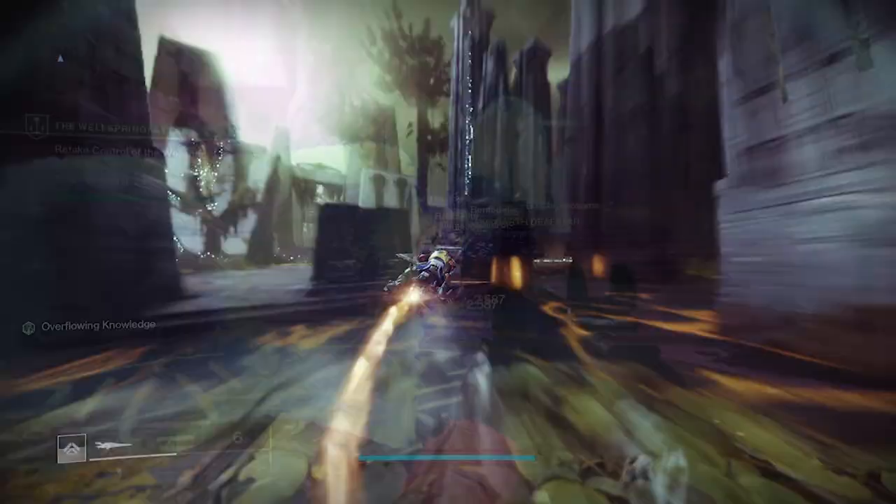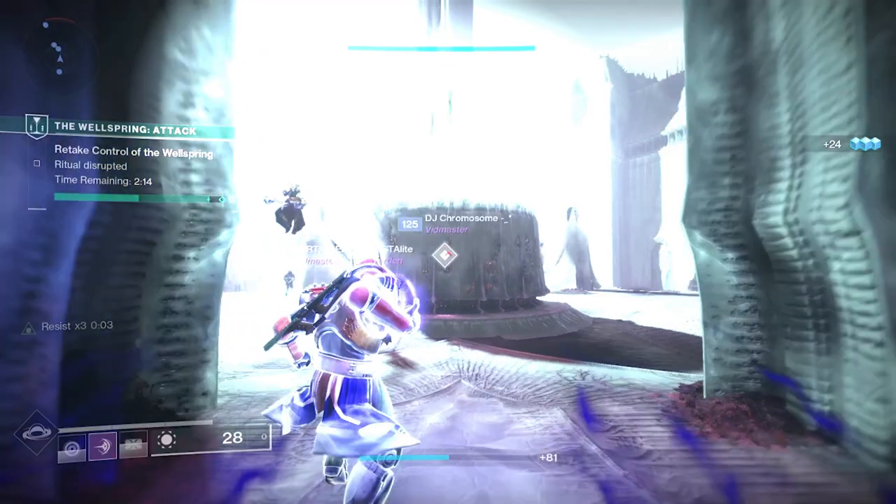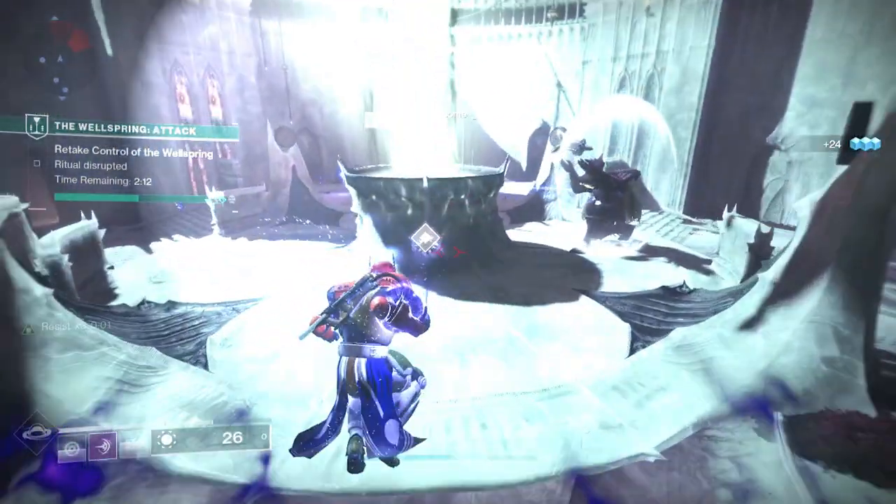This type of build requires a lot of work to set up, but now you essentially have a Heart of Inmost Light build without the exotic. Let's look at some top tier exotic armor pieces to pair with this build.